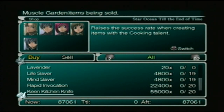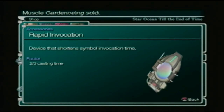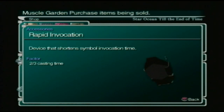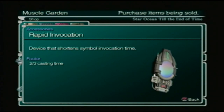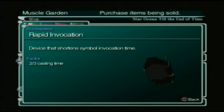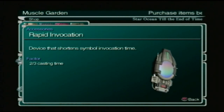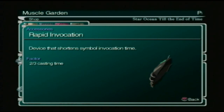Rapid invocation — this is pretty good if you're going to be using it for somebody who gets a lot of magic. Like, Nei might be able to put some use to it, but of course she doesn't use symbology all the time. You might want to pick one up if you're going to be using a lot of Sophia.